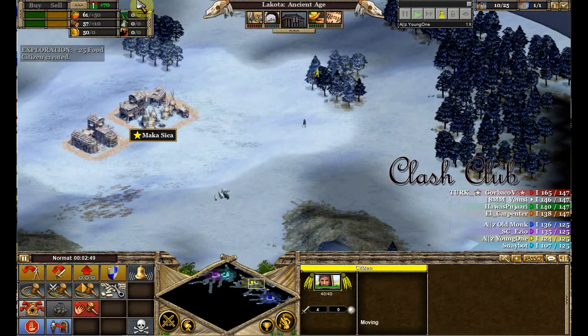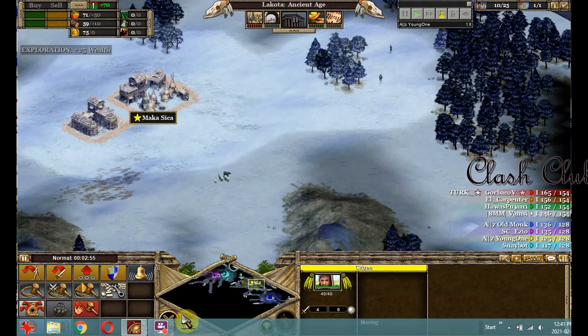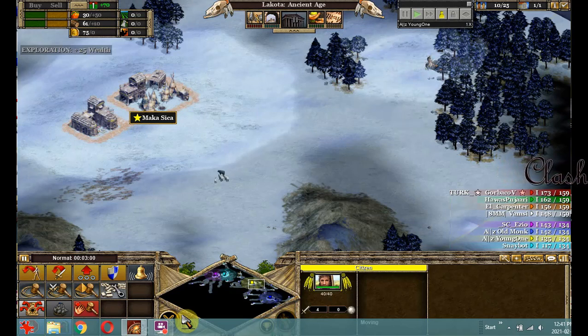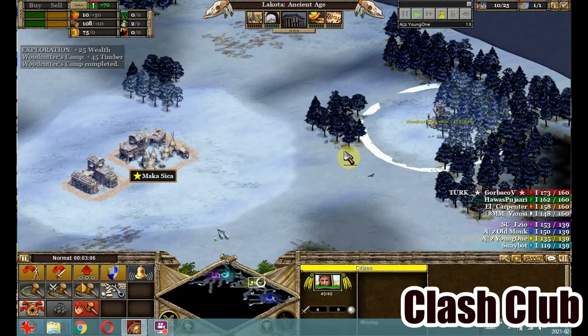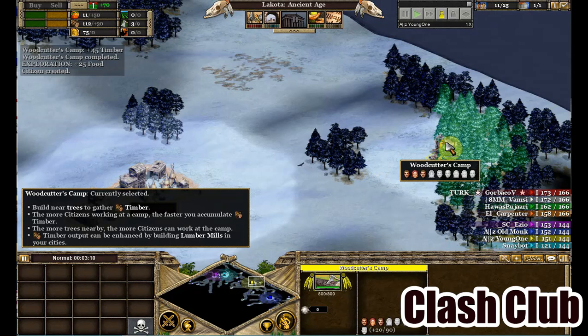At least send six villagers for scouting. The second benefit is you identify the rares so you can raid them. Third, you identify where enemies are and can build accordingly. Since Lakota is borderless, you can build anywhere. Since Lakota doesn't have pressure to build farms, you can invest all remaining villagers on the woodcutter after sending the minimum number out for scouting.